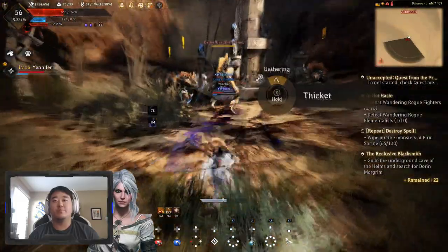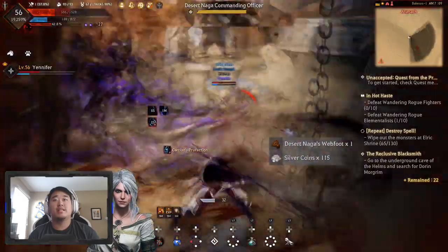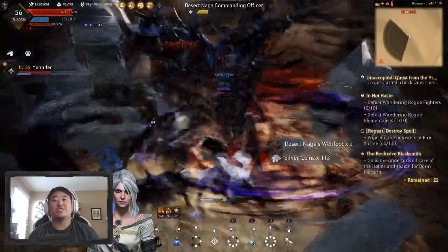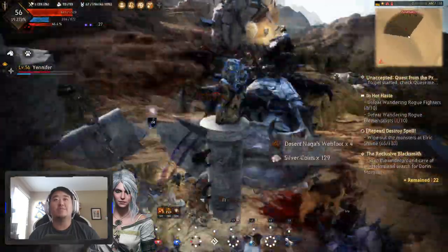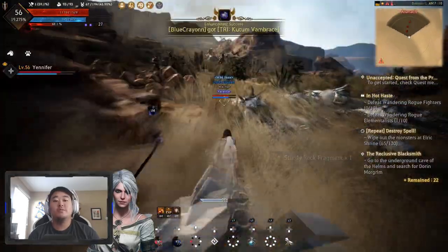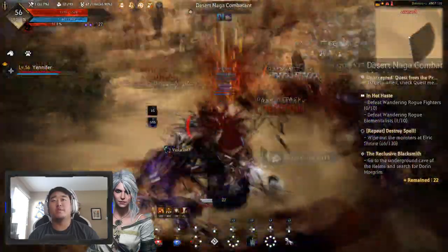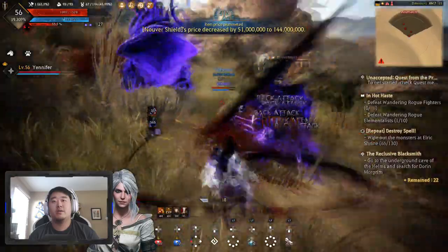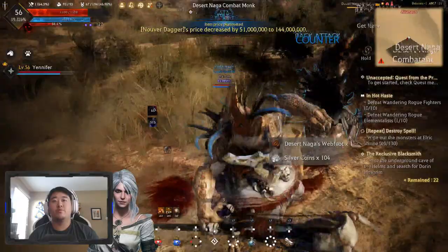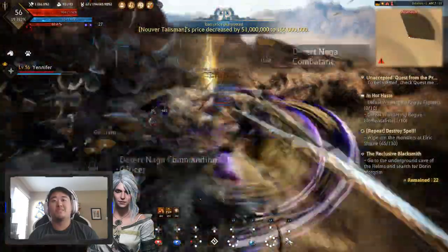Hit them with the Spindle Wind. Spindle Wind through you. Spindle Wind to win — I love this so much. I take damage from these guys so I have to be careful. I do have to be a little bit careful — I don't just destroy them without taking any damage. I made sure to stock up on plenty of potions, so I'm not worried about that.